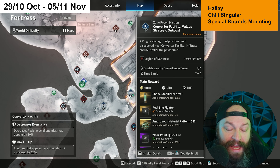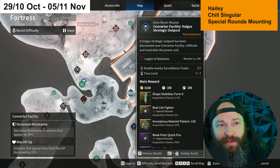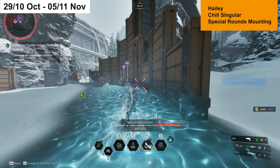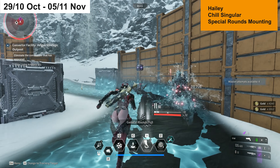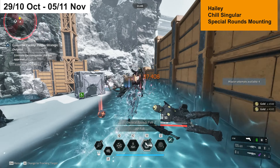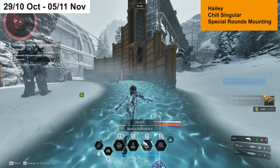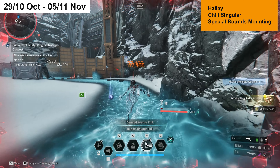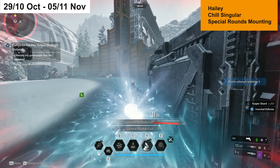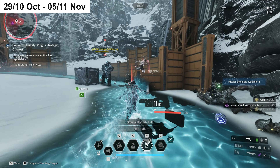Select Chill and Singular on your map and you'll find Converter Facility in Fortress. This is also an outpost farm — same strategy as the previous two: use Valby with a small ability, keep her damage low enough to not threaten the boss, kill enemies on the outskirts, and you get about two minutes and 30 seconds of farming. You'll earn character XP, weapon proficiency, gold, Kuiper, and hopefully reactors with Special Mounting rolls like Secret Garden.